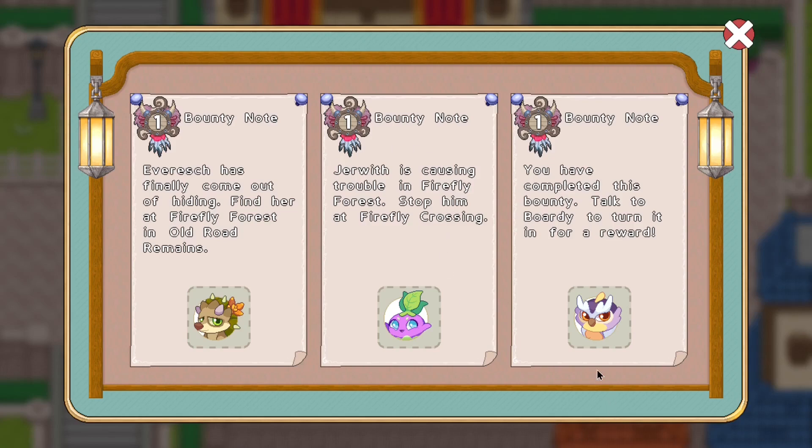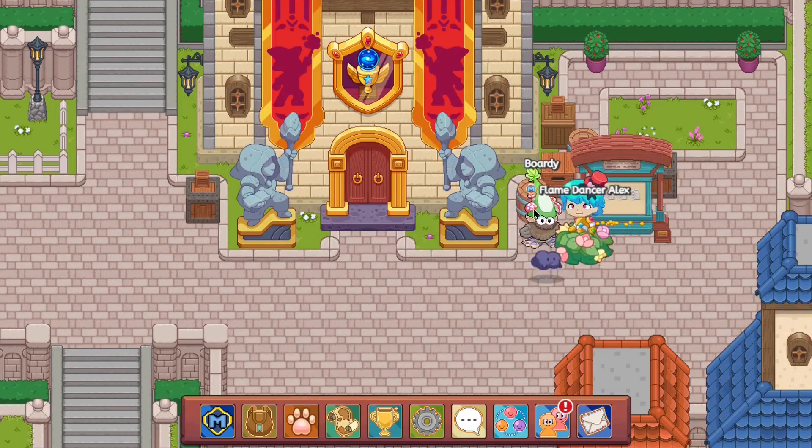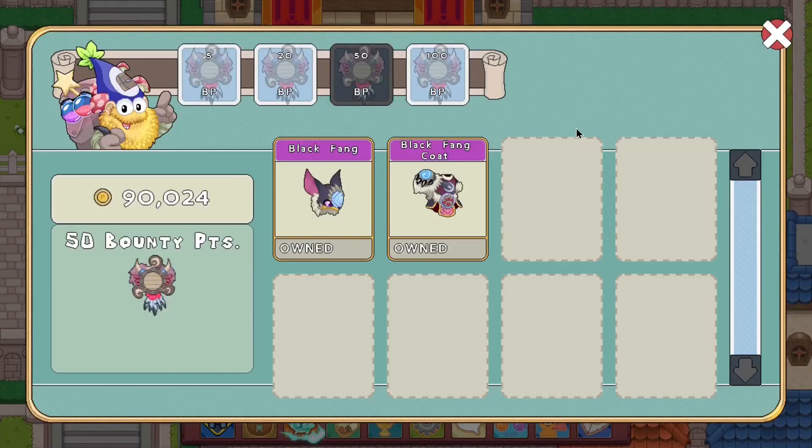Let's suppose that you're a non-member and you can only take 2 bounties per day. That means you need approximately 100 bounties in order to get the highest tier rewards from the bounty board. If you open up the bounty board, to get the decent armor sets you only need to get yourself 50 bounty points. That is so much less compared to the other ones — like 150, 20, and 5. Suppose you're only doing 2 battles a day; this will take you less than a month to get yourself everything needed to get this armor.